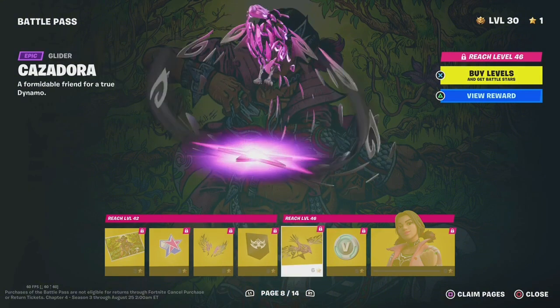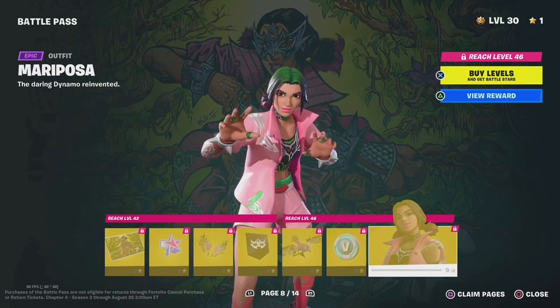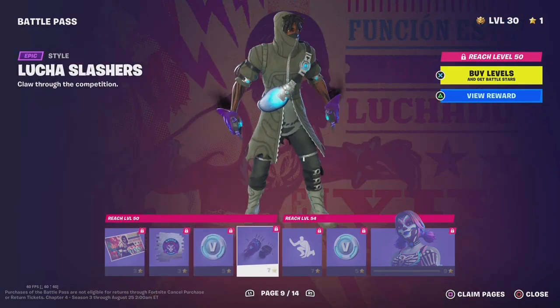Banner Icon, Kandorza, 100 V-Bucks, and Mariposa — which is pretty much another skin, just a re-skin. So Midnight Mariposa, Midnight Rumble, 100 V-Bucks.